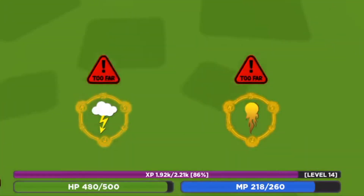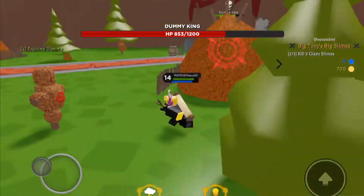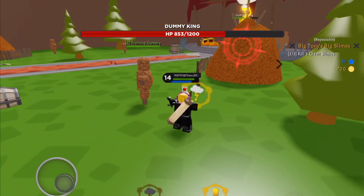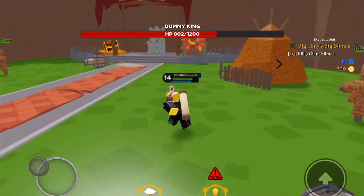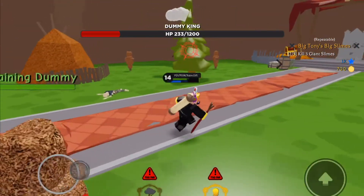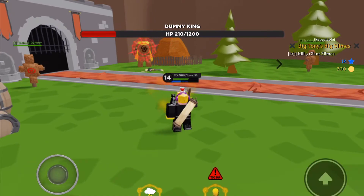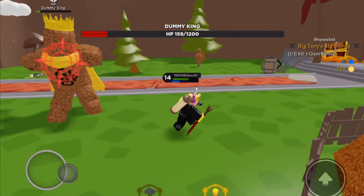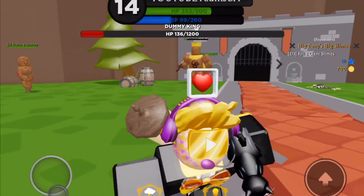I'm losing some of my MP — I think that's my agility ability. Let's skip until he's very low. Okay guys, he's on 233 HP and my HP is also pretty low, and so is my MP. He was about to hit me! Come on guys, we can finally kill him — let's go into first-person mode so it looks cooler.